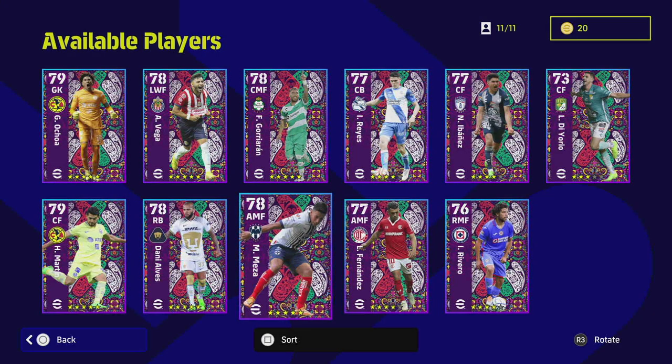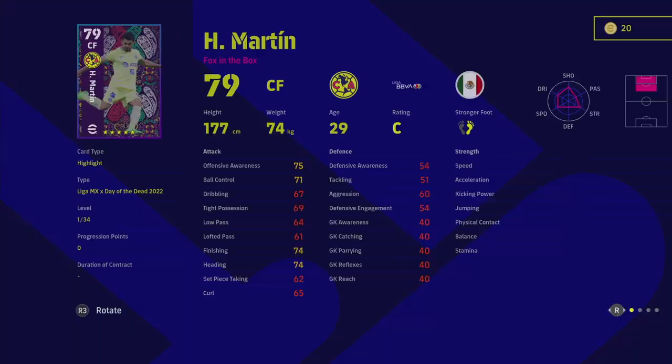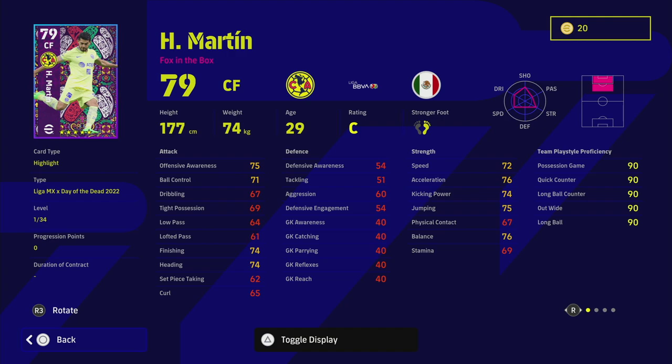Martin is a striker we won't spend too much time on — he's similar to the other striker. He doesn't have many player skills but has 34 levels to go. You can get his finishing, heading, speed, and acceleration into the mid-80s for an 87-88 overall — good as a fox in the box — but there are just so many better center forwards available cheaply, like Darwin Nunez or Daka, with a similar height and style.